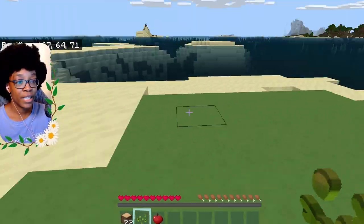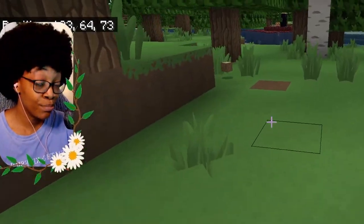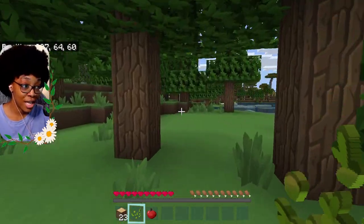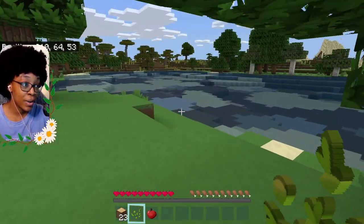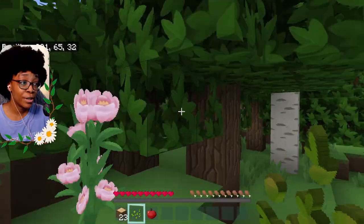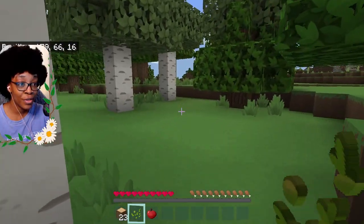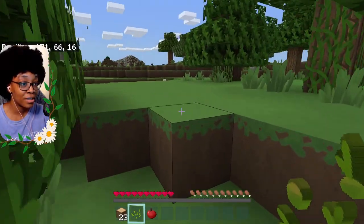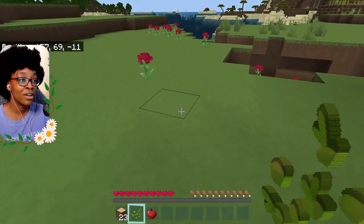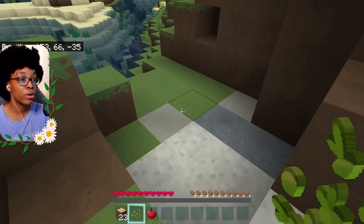I've been playing in peaceful mode a lot, so I haven't really had to think about food too much — kind of forgot that was a thing. But now we have it without even trying. Can we find coal somewhere? Oh look at this cute flower! We've got so many flowers in our little land — red flowers, we've found like three different colors. How did we start out on such a good spot?